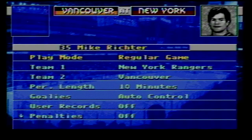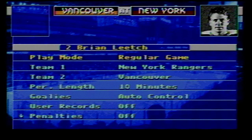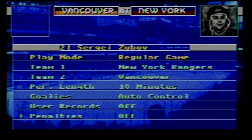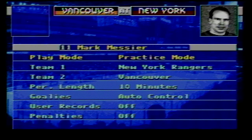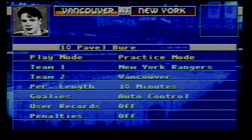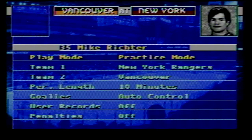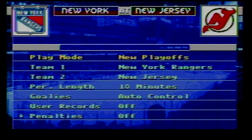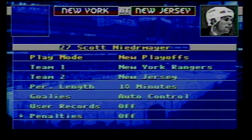So what exactly is added into NHL 95 from its predecessor? The main menu looks a little different — a lot more color, there's an arena background, and it shows player pictures for the selected teams. The play mode includes regular game, which has been in every NHL game so far, plus practice mode where you can actually practice against the computer or other players — a nice addition if you want to warm up first. Then you've got playoffs, a standard mode from all prior games, plus a seven-game series option.